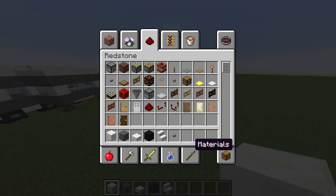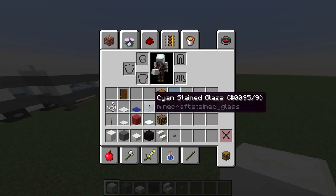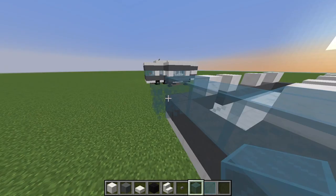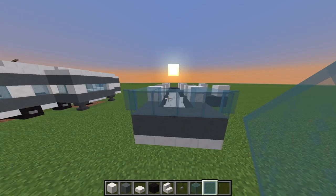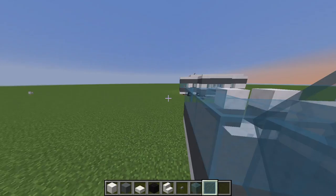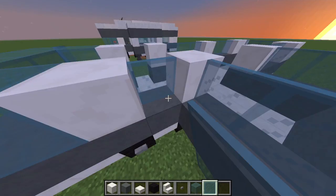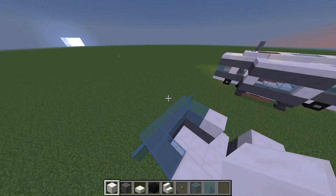Next, you're going to need stained glass and stained glass pane. What you want to do is basically just curve around the whole thing, and then put the stained glass pane on the edge so it looks like the rear mirrors. With the stained glass pane you want to just go around in these windows and fill it all in.